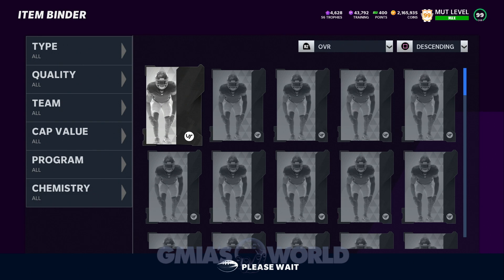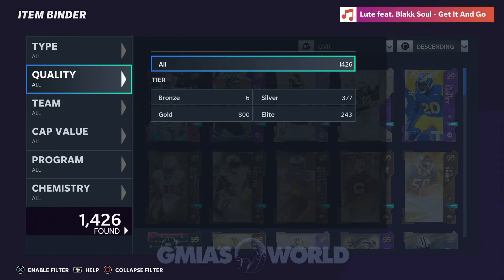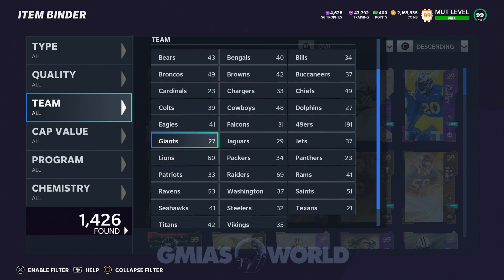If you're set on Washington, go Washington — but I'll tell you this: if the Browns turn out to be OP, I'm going Browns. I don't care about fandom; I want to win. Whichever of the 32 teams I accumulate the most free cards from through challenges, EA Play drops, or gold player packs — whichever way I can most easily get to 25 players of one team for a boost and it looks suitable — that's where I go. Check out the new team affinity cards on Twitter, Instagram, and Facebook at GmiasWorld.